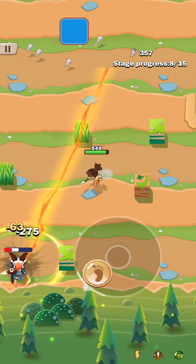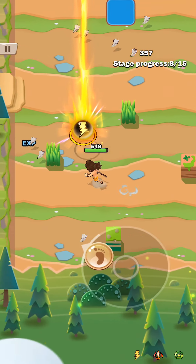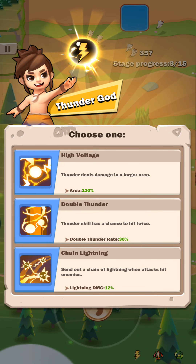So far it's near the beginning of the game, so there isn't a lot of attacks coming my way. We got this Thunder God power-up, so let's see: Thunder deals damage in a larger area, or Double Thunder — thunder skill has a chance to hit twice — or Chain Lightning, which sends out a chain of lightning when attacks hit enemies. I'm going to go with high voltage.